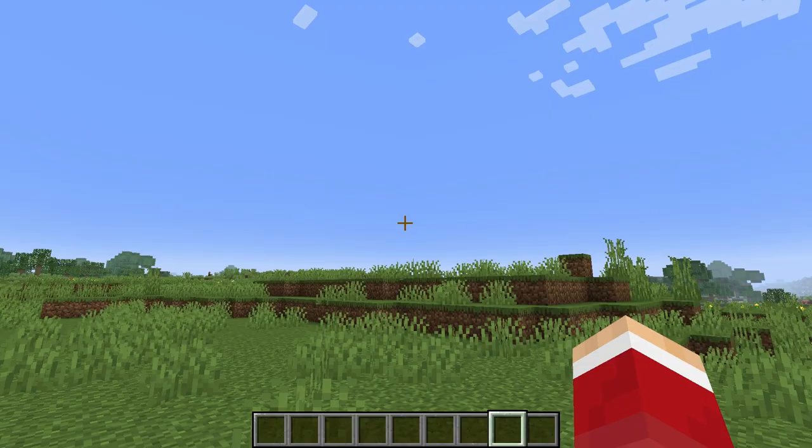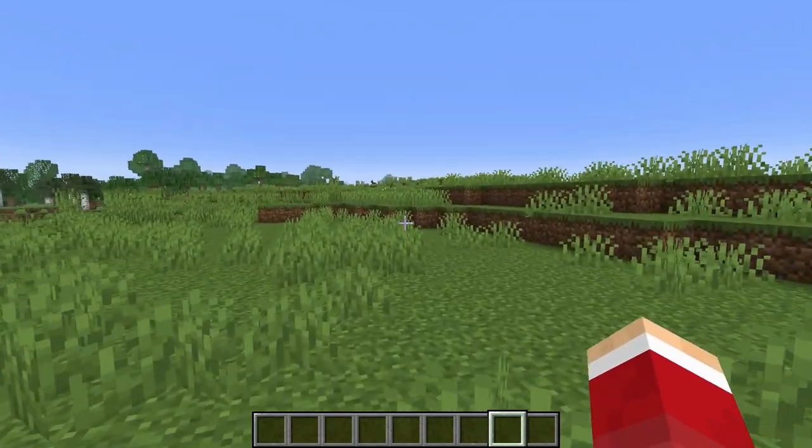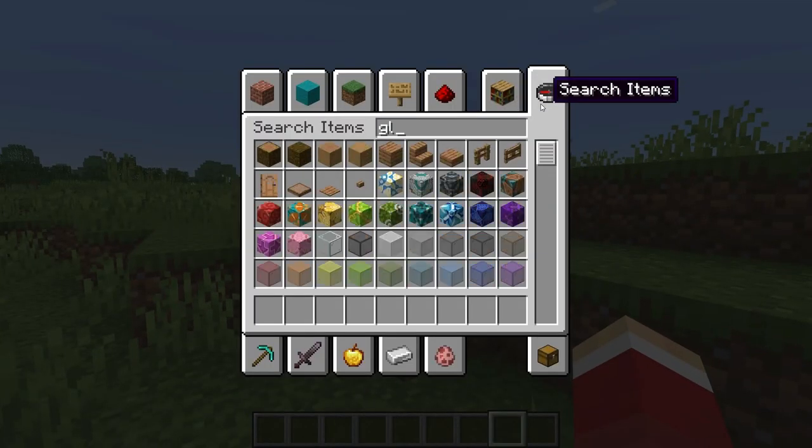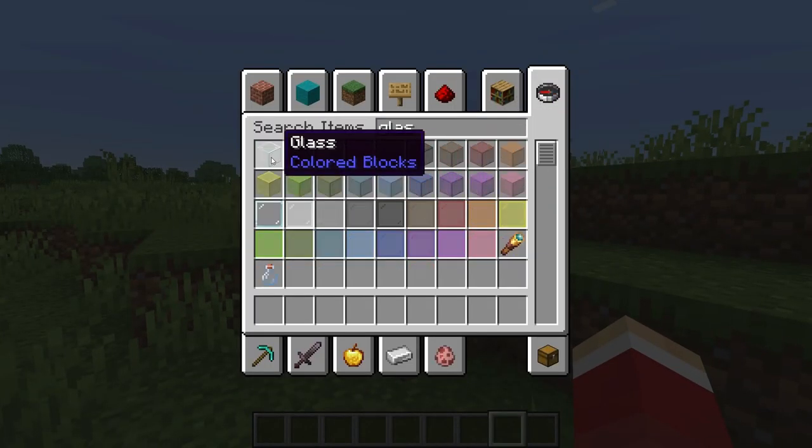How to make a beacon in Minecraft. To make a beacon, the first thing you're going to need to do is get some glass. This is kind of like the casing that's going to go around the beacon.